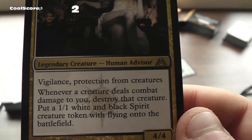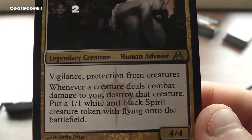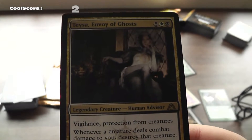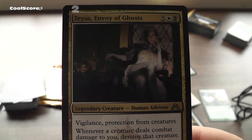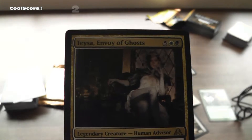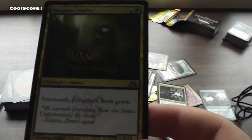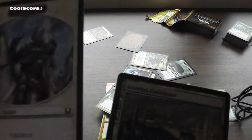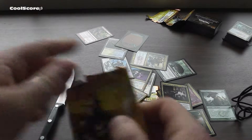And Envoy of Ghosts. Jesus. That is extreme. How the hell is anybody gonna beat that? So point for that. And this dude, I've seen him before, and Gate, and Info. Moving rapidly on then to booster pack number 2.